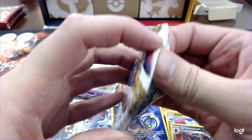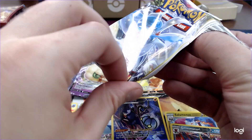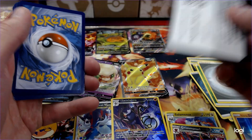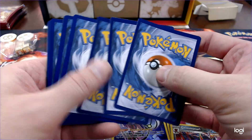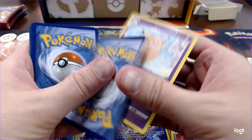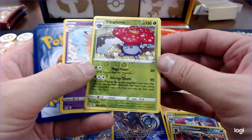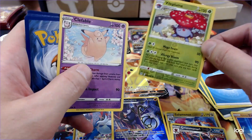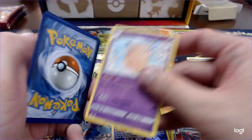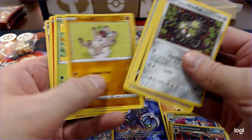Alright, last one. Here we go. I bet it's a white border. Nope. Clefable. Violet Plume — hey! I actually haven't had this card, I just ordered it. That actually kind of worked, because now I can throw it in the deck. Starmie V. Survivor. Good old Seedra.